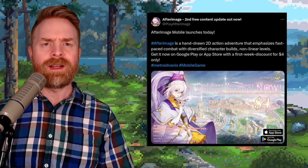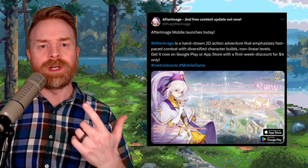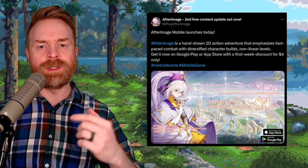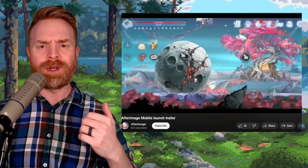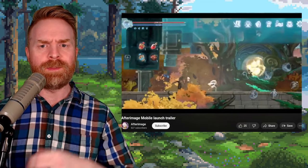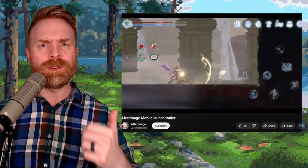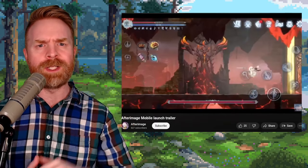Last up, we're talking about a Metroidvania that has just launched on mobile, both on Android and iOS. It's called After Image, and it costs $4. This game features hand-drawn graphics and honestly looks pretty good. I haven't played this one yet, but based on the trailer I may pick this one up. If you've played After Image, let me know if I should pick it up in the comments below.